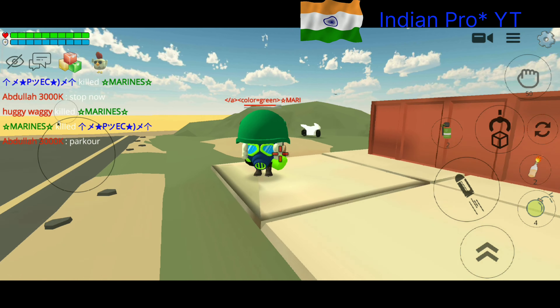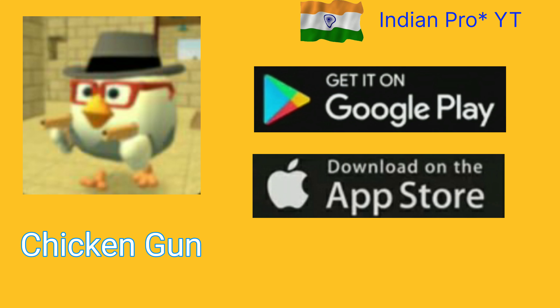Make cute friends in servers. Chicken Gun — get it on Google Play, download on the App Store.